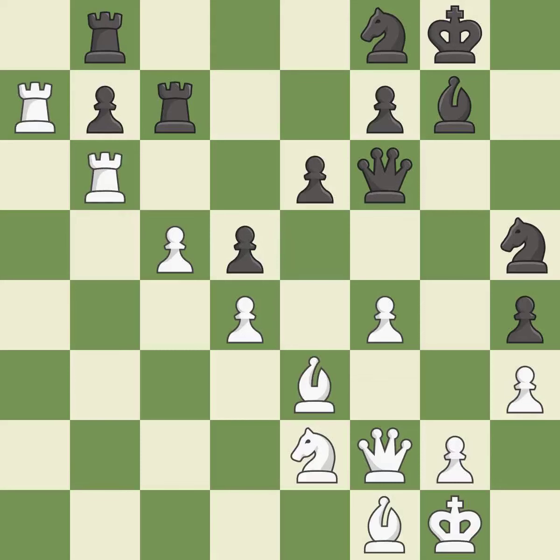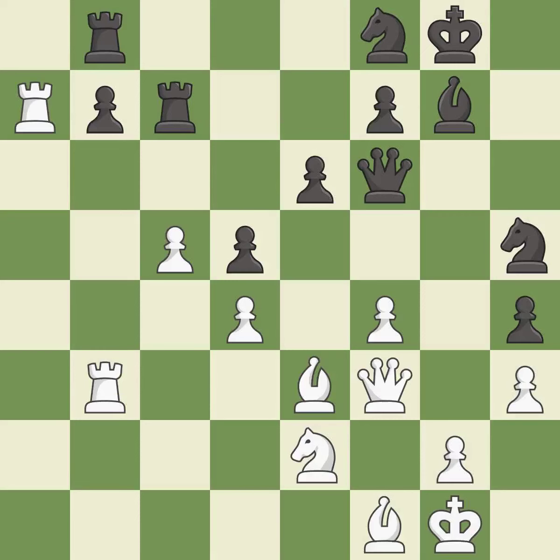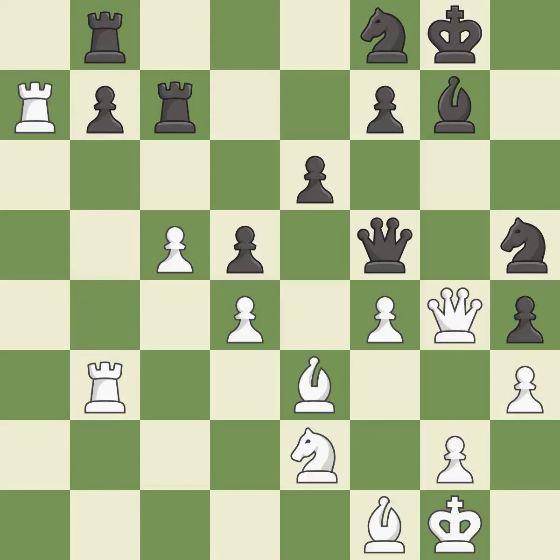This overlooks an opportunity to win a tempo by threatening a knight — it is an inaccuracy. This attacks a rook, winning a tempo when it moves away — it is excellent. This move puts the rook on a safer square. It is best. This allows the opponent to win a tempo by threatening a knight — it is an inaccuracy. This wins time by threatening a knight and forcing it to move away — it is best. This ignores a better way to defend a knight that was under attack — it is an inaccuracy. There was only one good move there. This defends the attacked pawn — it is best.